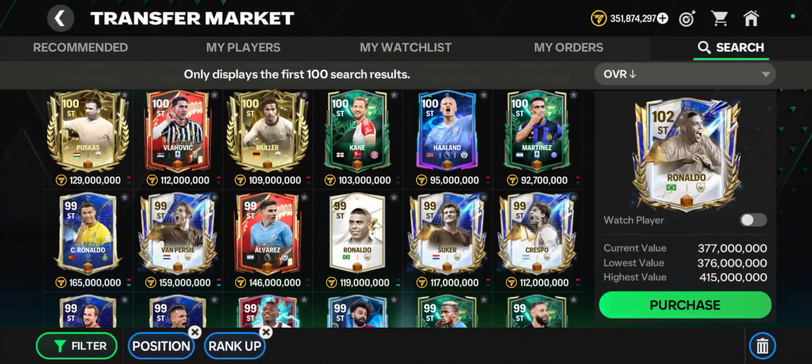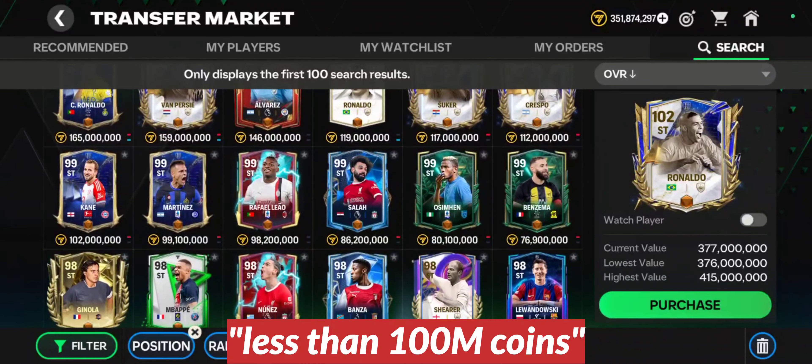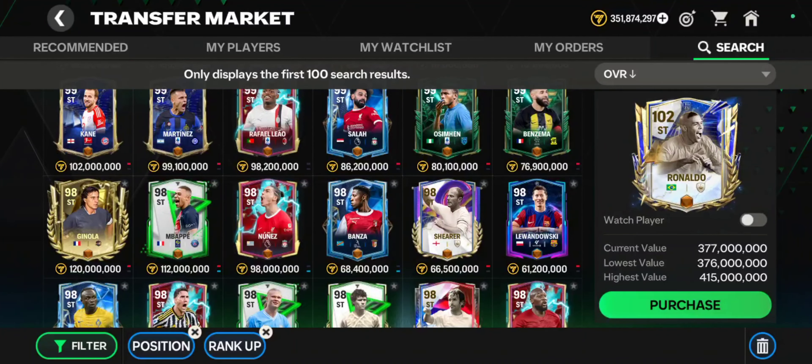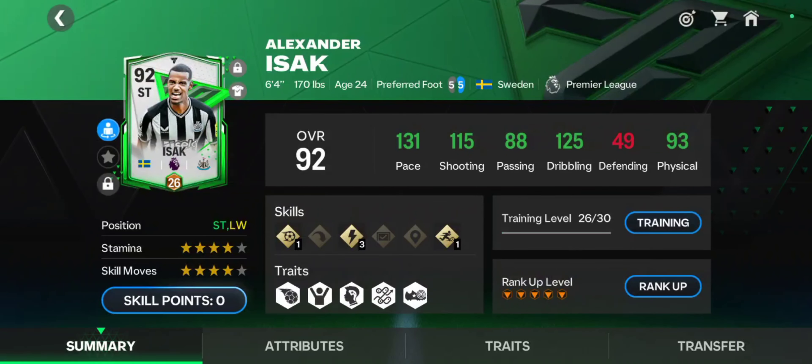So who are the best strikers in FC Mobile right now? I will offer you two options for four price categories: number one is dirt cheap, number two is not that dirt cheap, number three is less than 100 million coins, and number four is the 'I am a whale' category. We will start with the dirt cheap options.